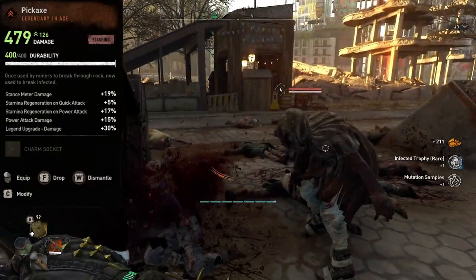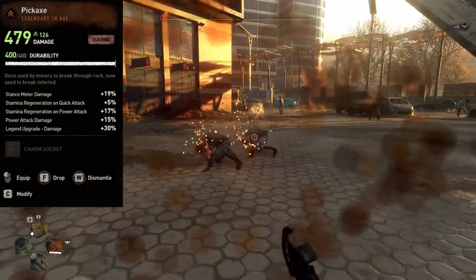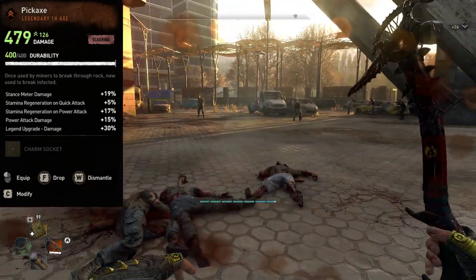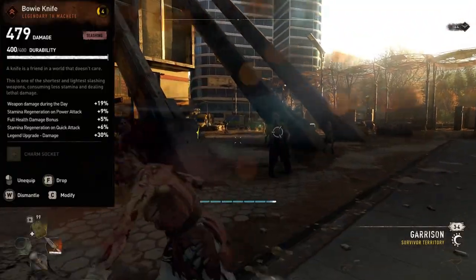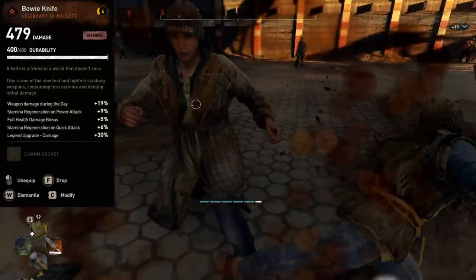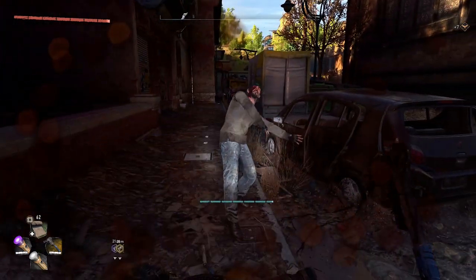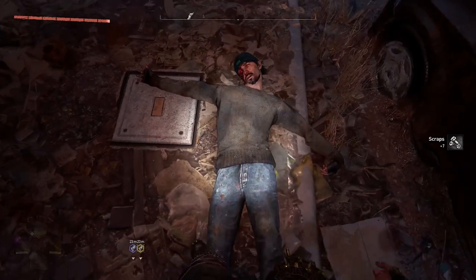The two event weapons are the Pickaxe, which came from the viral event that just passed, although some have said they have gotten it from the loot box crate from the Pilgrim's Outburst, so it may not be completely unavailable for those who missed the event. The next weapon is the Bow Knife, said to be coming in an upcoming bundle or event that has yet to be released. If you don't feel like doing multiple playthroughs just to get these weapon blueprints, there is a mod on the Nexus that unlocks all the weapon blueprints for you.